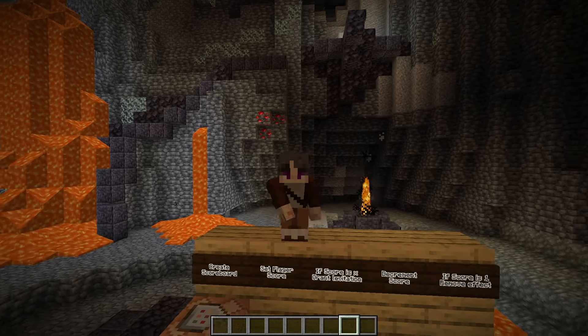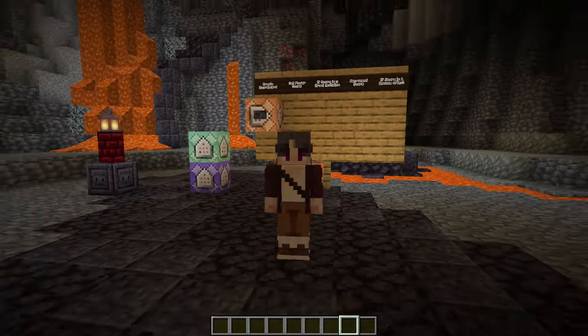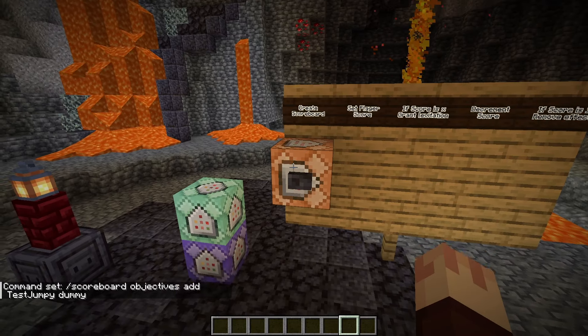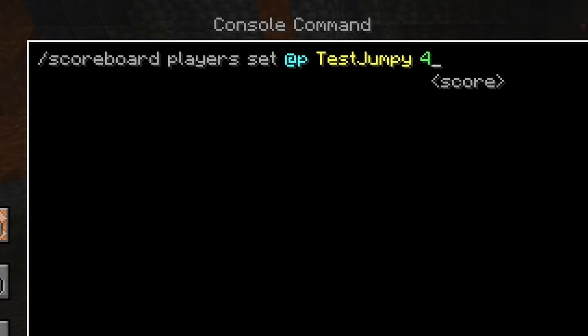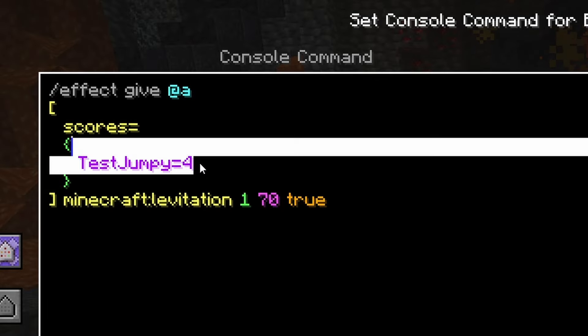Introducing scoreboards. Now for those who don't know, scoreboards are basically one of the only ways that we can do math in Minecraft. It's not that complicated, I promise. The first thing we need to do is create a scoreboard — in this case, I've created one called test jumpy. Now the next thing I'm going to do is create a command that sets the nearest player's test jumpy score to 4. Then in a repeating command block, I'm going to give players levitation 70 for one second if they have the test jumpy score of exactly 4.